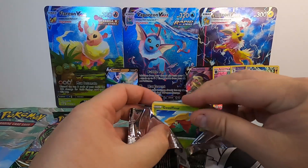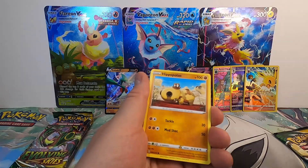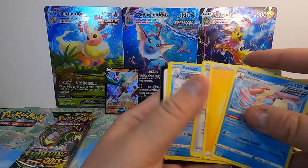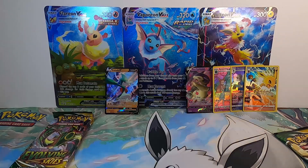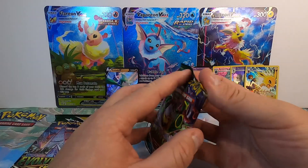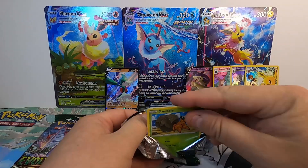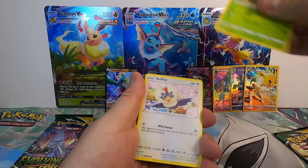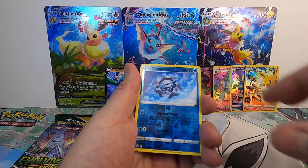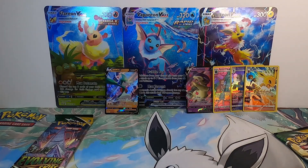Do we have a four for four? Evolving Skies — obviously a tough one to get that with. Bounsweet, Phoebus, Hippopotas, Lillipup, Nickit, Eiscue, Reverse into a Meloetta Non-Holo. Continuing on with Evolving Skies — do we have the hits? Dwebble, Rufflet, Roggenrola, Wobbuffet, Popplio, Cryogonal, Reverse into a Drampa Non-Holo. Currently we do not have the hits.